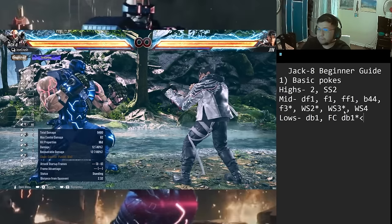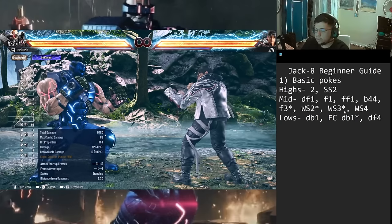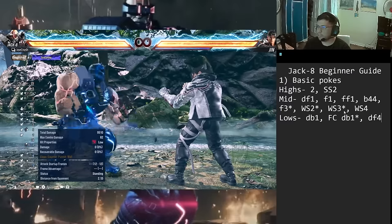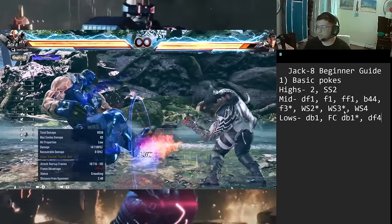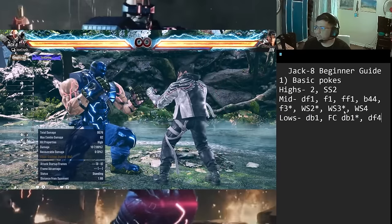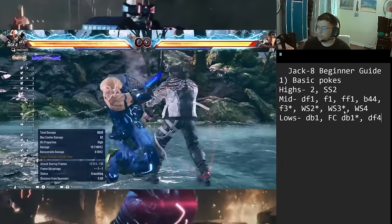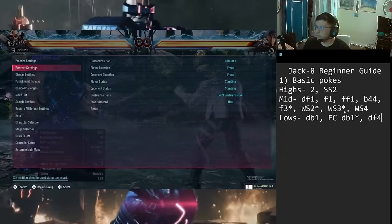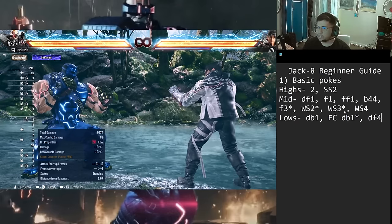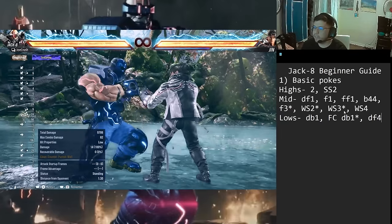Down-back 4 is a good low too — minus 13 on block, but the range is what I really like. At ranges where down-back 1 or FC down-back 1 won't reach, this low does. It also has slightly more range and damage, and importantly it high-crushes from standing. From a jab you can go jab into down-back 4 — one input, high crush. The pushback on block is super great too, so punish attempts sometimes just whiff entirely at tip range.